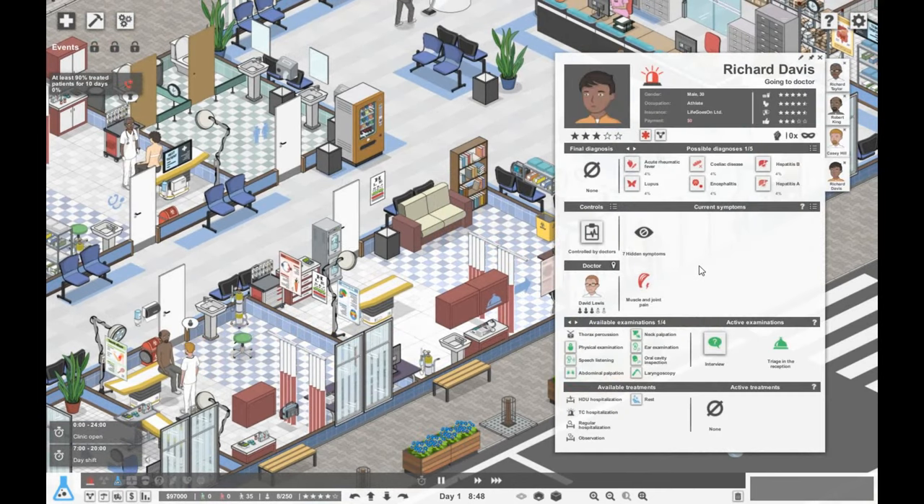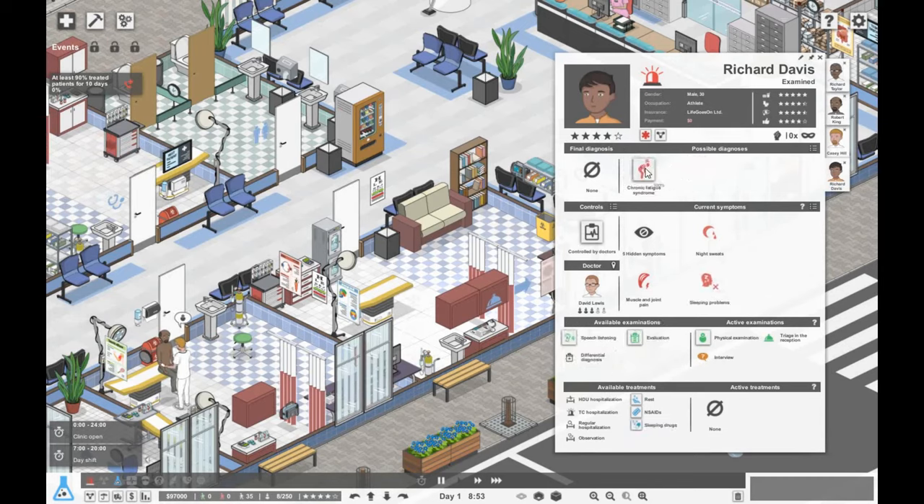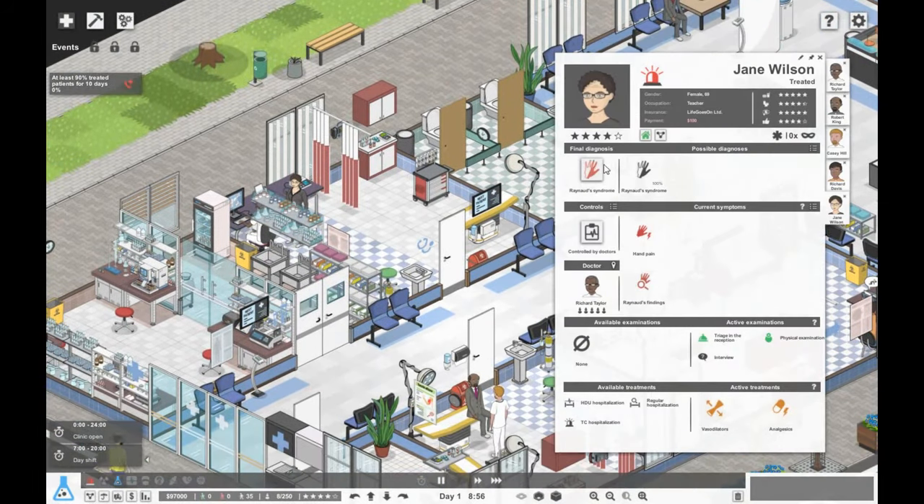Here we have Richard Davis. He's suffering from some kind of hepatitis, maybe lupus. Let's do a physical exam — he's got chronic fatigue syndrome, so he just needs some exercise. Over here we have Jane Wilson — she has Raynaud's syndrome, so she needs vasodilators, which she's already having. So that's good. There should be a few patients going out the door — yes, that's three patients cured.